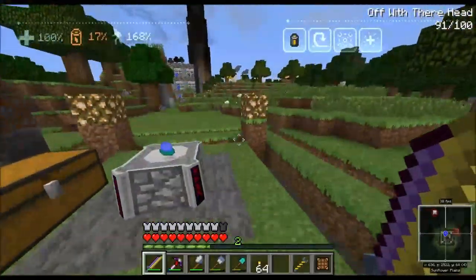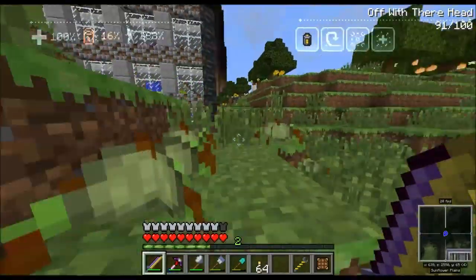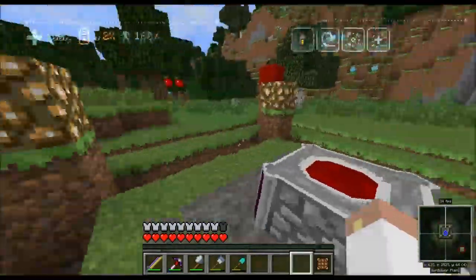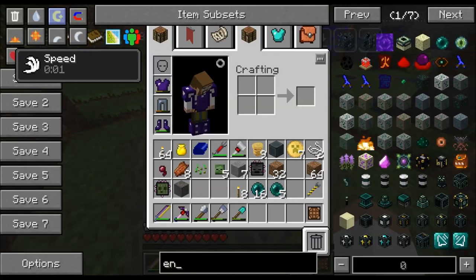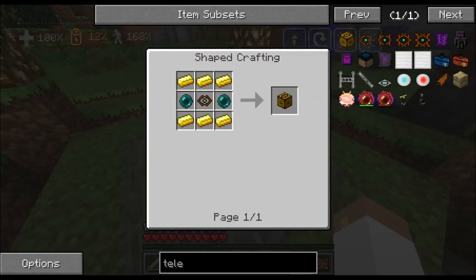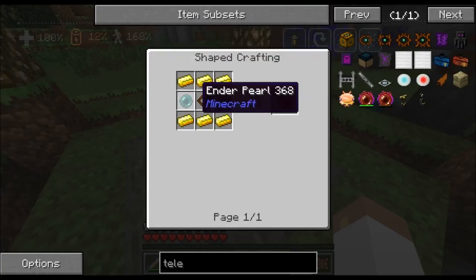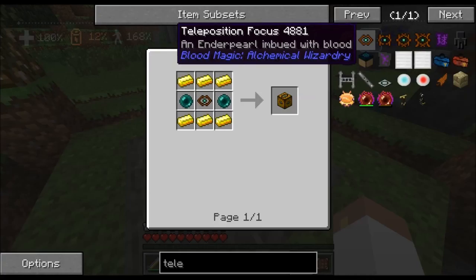Oh yeah, I forget that spiders aren't hostile during the day — they seem like they're always hostile. Anyway, we'll be back once I get more stone and build these blood runes. All right, we're back, everything's built up, the tank is full. The recipe for the teleposer is pretty simple — a couple ender pearls with some gold ingots, and then one of these special components, which is why we need the tier four altar: an ender pearl with 2000 blood gives us one of those.